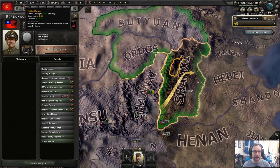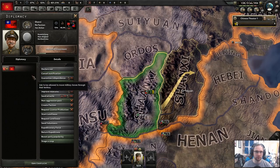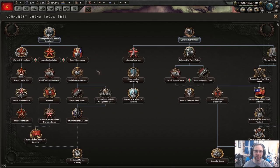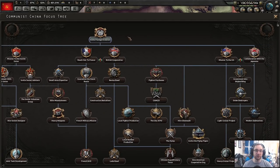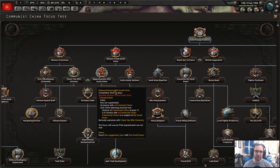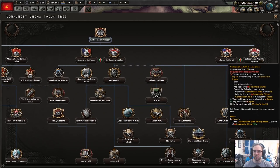Well timed — the justify war goal is ready. It's going to be done on the 18th of May, so that's when it kicks off. We can also start a focus now. We've got a few main focus trees: invite foreign investors gets you different things depending on who you side with. You can side with multiple people, though you can't combine Germany with Soviet Union — you have to pick between France and Britain, and between the US and Japan.